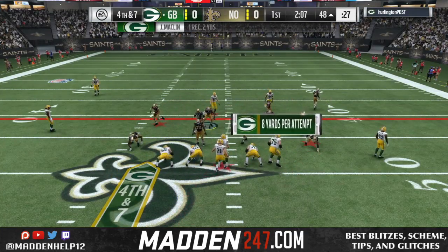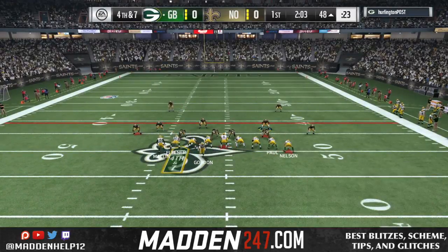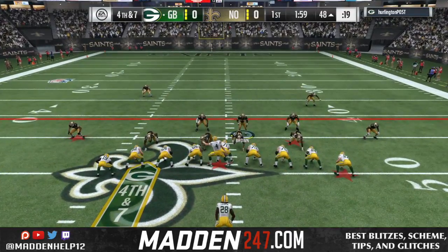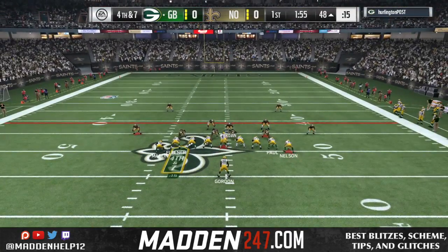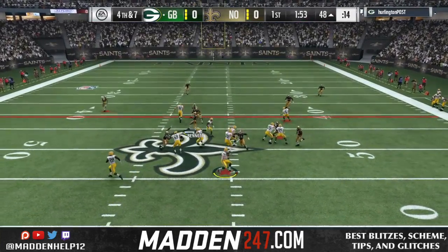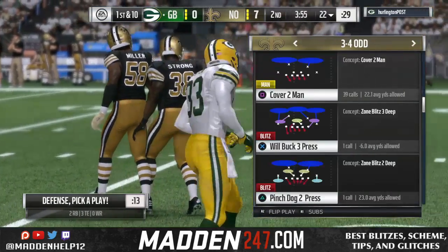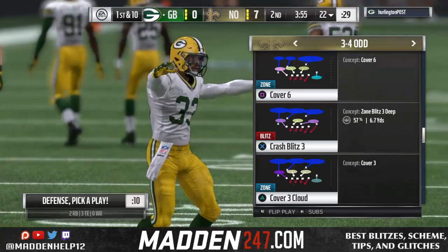He's going to try and hit routes underneath. I didn't make any quick adjustments to the flats, so we let him get a couple of yards — two to be specific. It comes up to be fourth down and we're going to send the house. He actually has a guy wide open but he's a little bit late on the read, and we're able to get the blitz to come in and sack him for a turnover. We get the ball, score goes up seven to nothing.